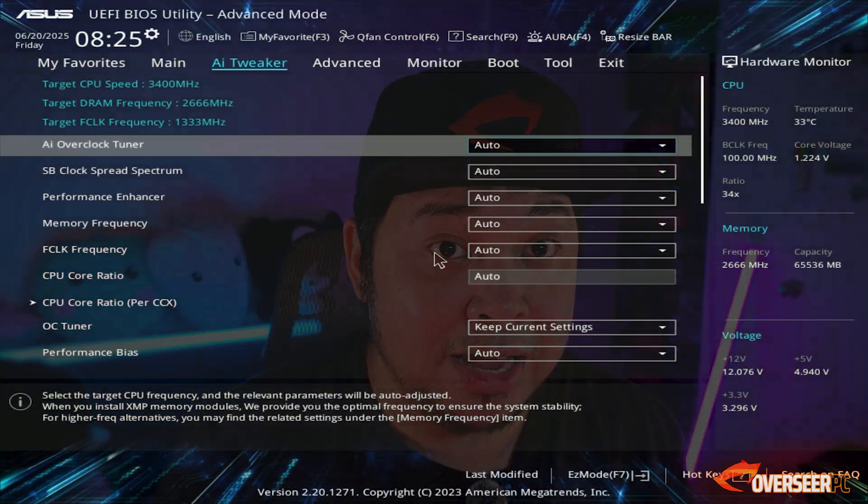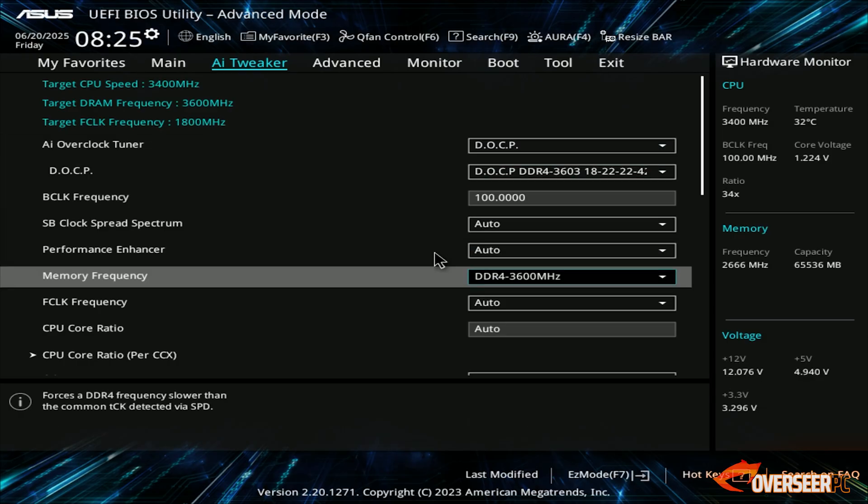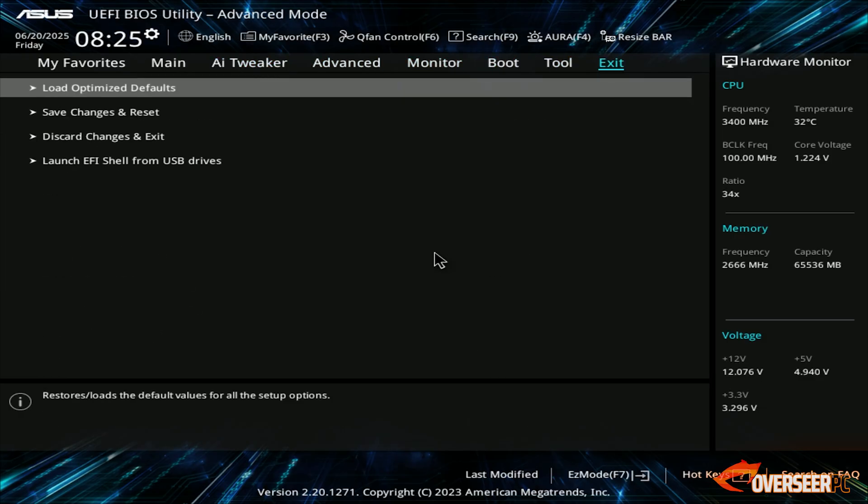How about the 64 gigabyte kit? That's two lots of these Kuzu kits. Very important to note: with four sticks in your motherboard, sometimes it may not work - it's a bit tricky and you may need to lower the speed. In our case, we were able to enable XMP and run at full speed: 3,600 megatransfers per second with all four sticks.